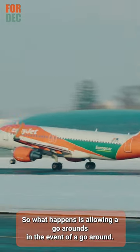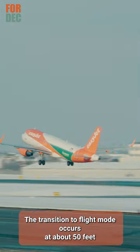So what happens during a go-around? In the event of a go-around, the transition to flight mode occurs at about 50 feet.